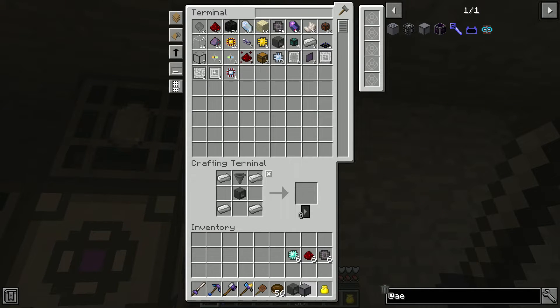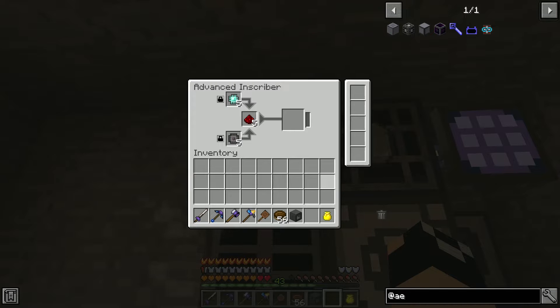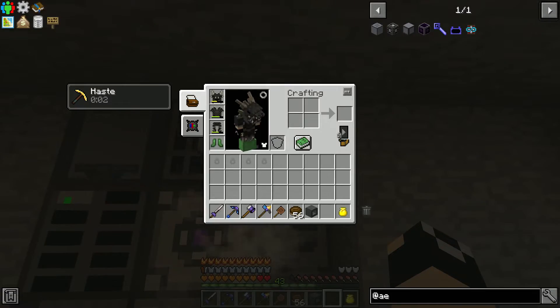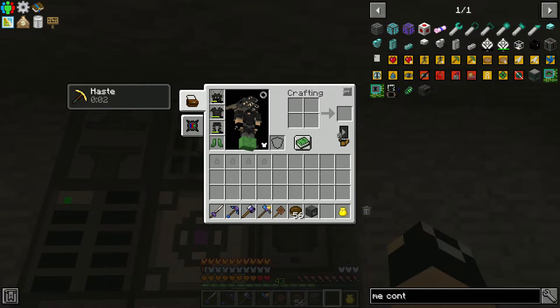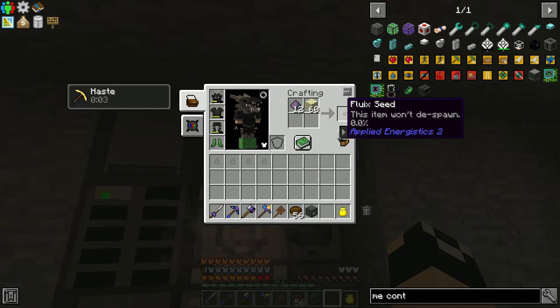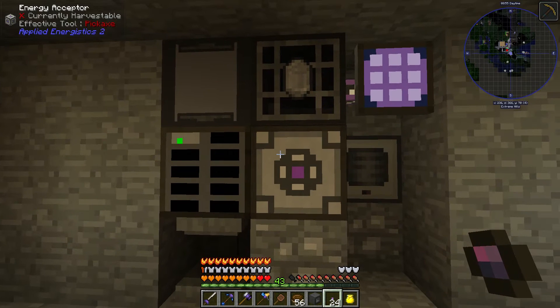Let me get a couple engineering processors knocked out, then we'll get our advanced inscriber set up. This one we can actually put in stacks at a time and it'll craft using those — it will stack and everything which is quite nice. A lot can't be removed with automation but that's fine. We've got that up and running.